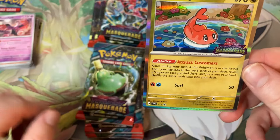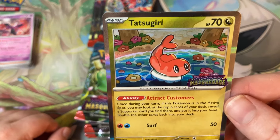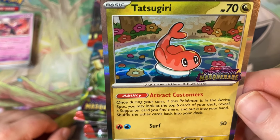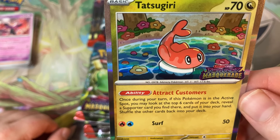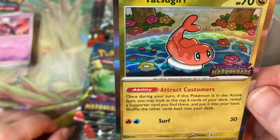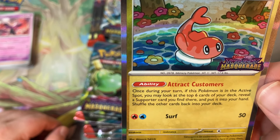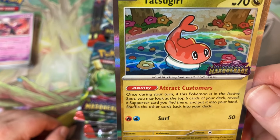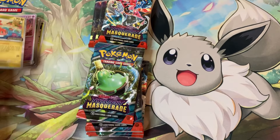So I guess this is the one of four promo cards. Once during your turn, if this Pokemon is in the active spot, you may look at the top six cards of your deck, reveal a Supporter card you find there, put it in your hand, and shuffle your deck after that. Surf for 50 — needs a Fire Energy and a Water. Kind of weird.